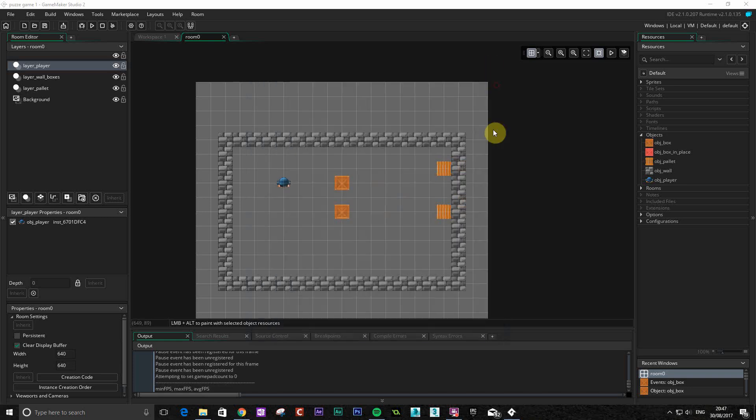What we're going to do now is basically when we push that box into a crate we're going to swap it for showing that it's in place and we're going to fix it there so it can't be moved anymore. We're then going to do a score and also check to see if everything's in place so we can finish the level.